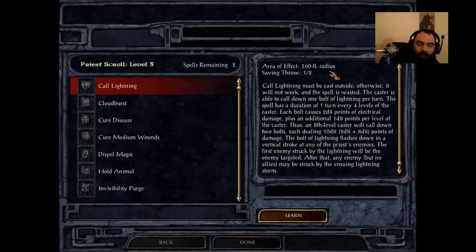Obviously it doesn't do anything to undead — skeletons especially are immune to lightning, which sucks. But I use this to one-shot ogre mages all the time. This is great for ogre berserkers, works on sirens and basically one-shots them as well. The bandit camp especially, Cloakwood, wyvern ambushes — this is just absolutely magical for all of that. Really can't say enough good things about it. Take it and use it all the time. It hits like an absolute truck. Probably the best thing that druid and shaman get for this level.